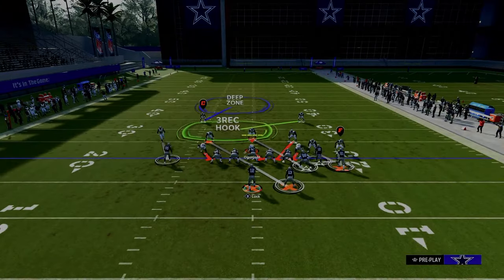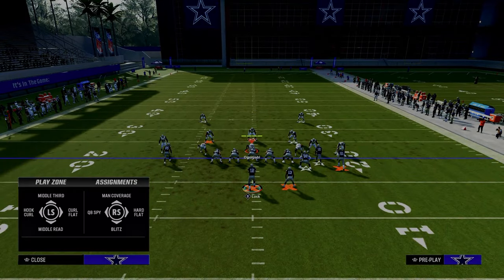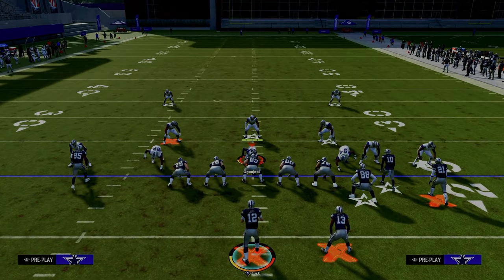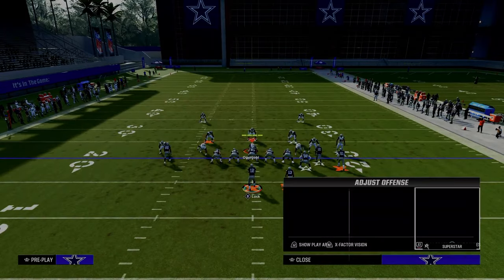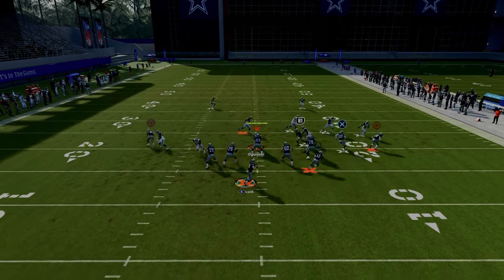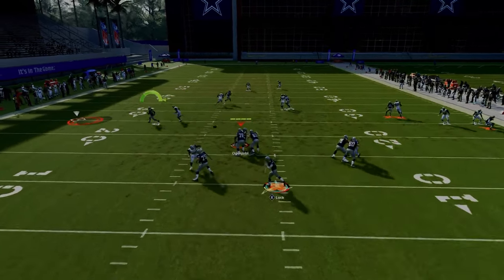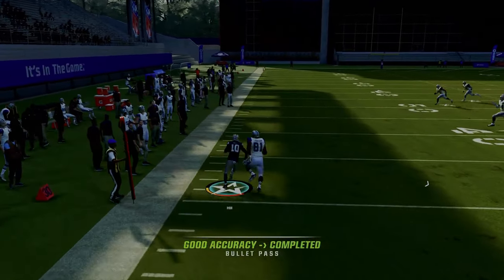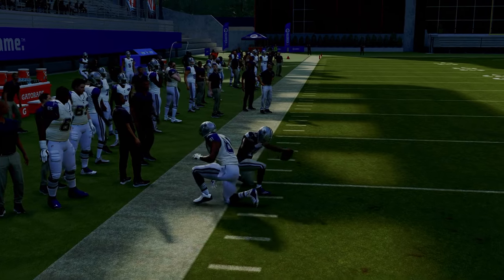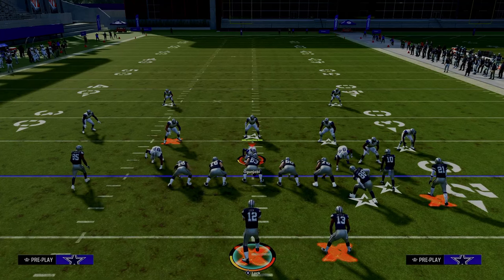To stop that route, they have to put a defender on the right side in some type of deep zone. Because they have to have a deep zone to the right, we're now able to attack to the left with our trail route or our drag. This drag almost always beats man coverage — please take advantage of that.